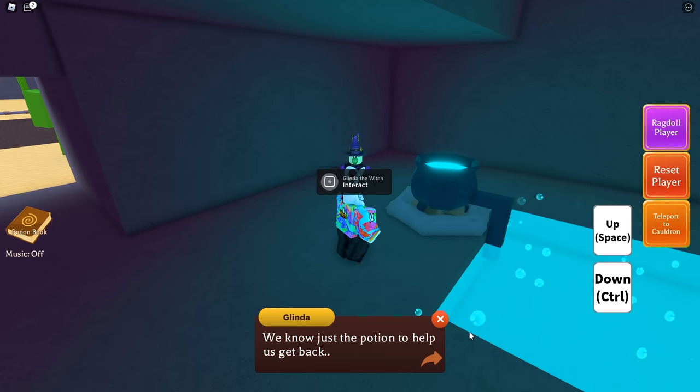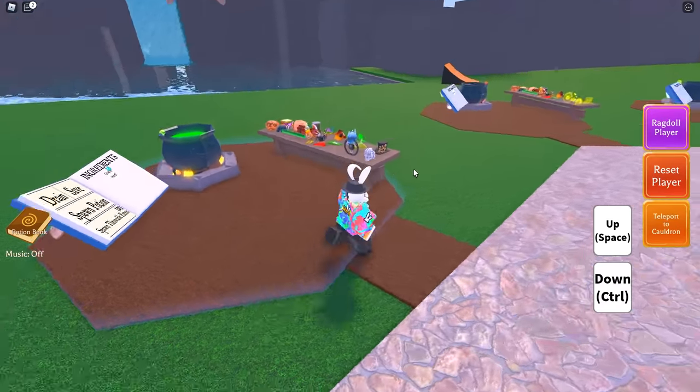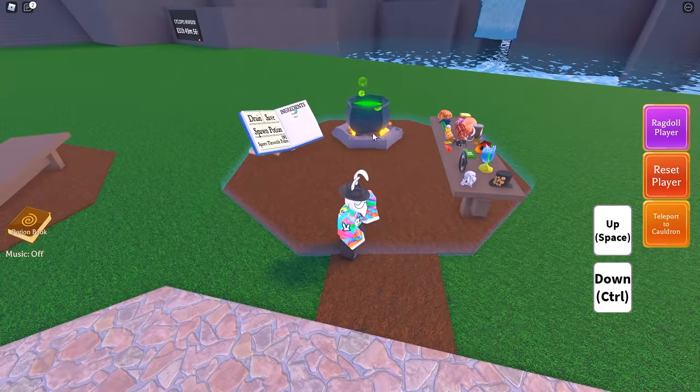At this point your options are 'I can help with that' or 'maybe later' — obviously we're going to go with 'I can help with that.' She says: 'We know just the potion to help get us back, but we haven't been able to get our fires going. Could you bring us a potion to help light them? Sure, I'll be right back.'